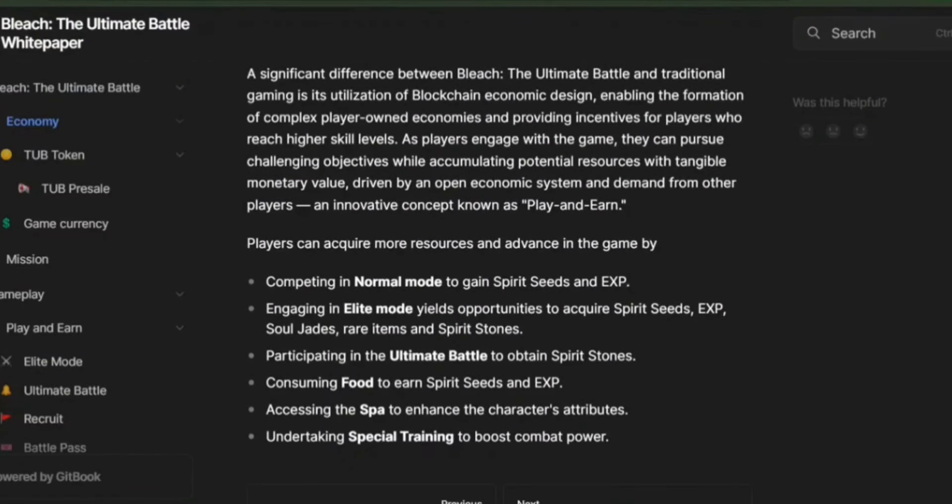The game economy offers players numerous earning methods: competing in normal mode to gain spirit seeds and EXP; engaging in elite mode to acquire spirit seeds, EXP, soul jades, rare items, and spirit stones; participating in the ultimate battle to obtain spirit stones; consuming food to earn spirit seeds and EXP; accessing the spa to enhance character attributes; and undertaking special training to boost combat power.